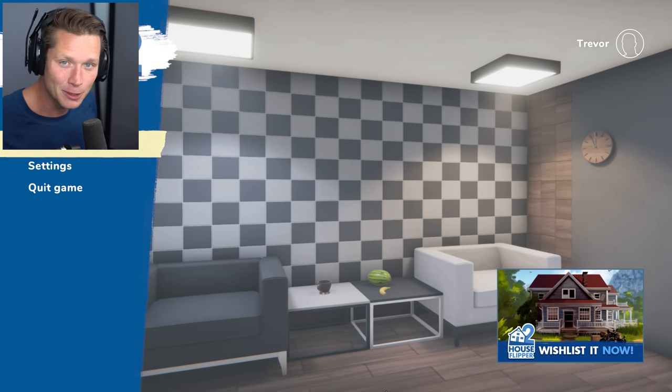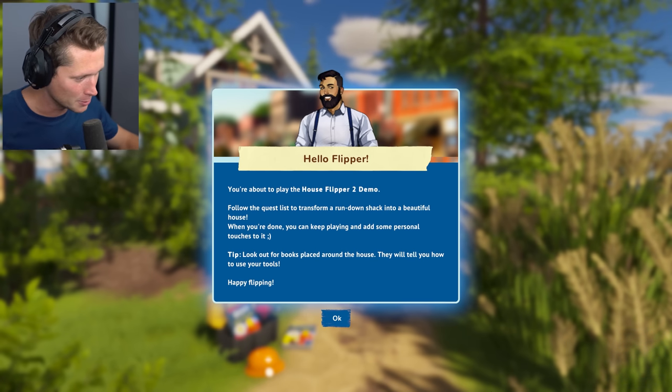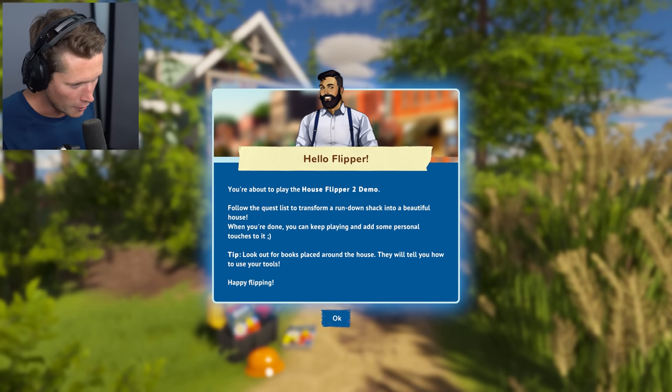Let's hop into it. We've got hot dogs on the shelves and on the coffee table, so fair game. The game greets us: 'Hello Flipper, you're about to play the House Flipper 2 demo. Follow the quest line to transform a rundown shack into a beautiful house. When you're done you can keep playing and add some personal touches.' Tip: look out for books placed around the house — they'll tell you how to use your tools.